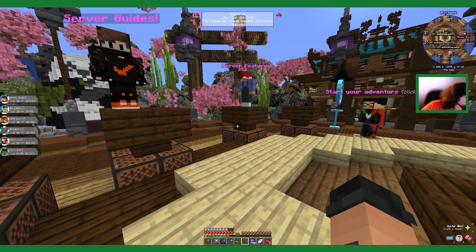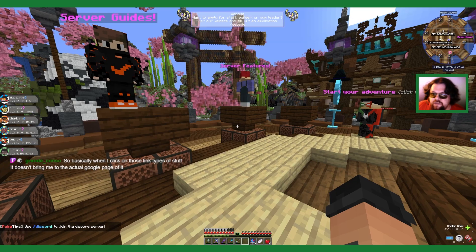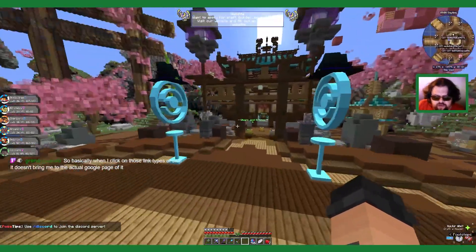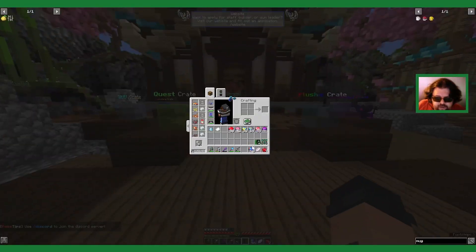It doesn't do that for me on servers like Hypixel and such. Well, an easy fix is to find the websites that they use for the voting and just go there directly without having to click the link. If you ask an admin I'm sure they could give you the link. When I click on those types of links it doesn't bring me to it. Yeah, just ask them exactly what the website is and then go directly to that website - it'll be a little bit more difficult but it'll work.